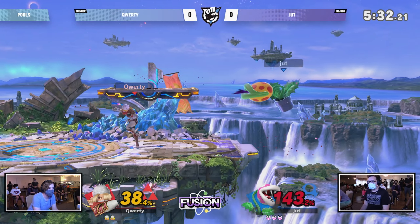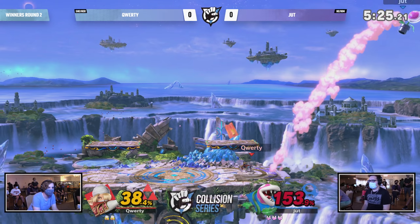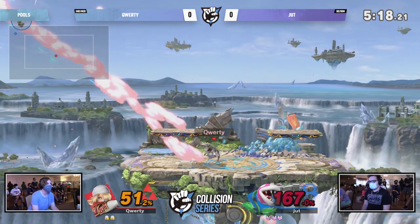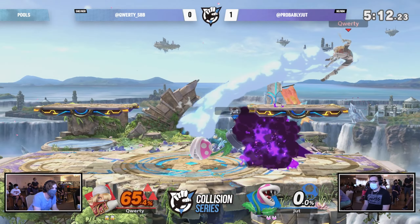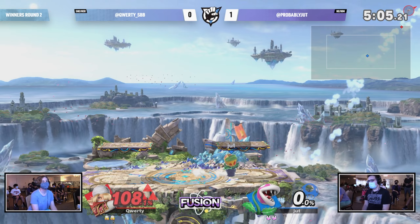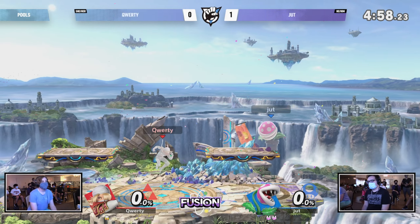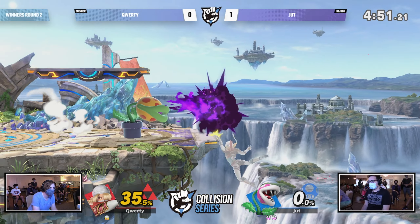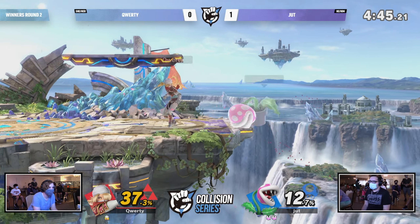Qwerty is starting to find some ground again, looking to take this stock before Jut builds up too much percentage. Charging in right under the Ptooie — you just need to make sure Piranha Plant throws it out, because if it's active it's a lasting hitbox that'll break your combo much like a Snake grenade. Jut is using Ptooie as a get-off-me tool, keeping distance and preventing Qwerty's pressure. At 153% on this Piranha Plant and still Sheik can barely find kill moves — except that down smash coming in clutch for Qwerty as she takes the stock — but Jut is still on the rampage.